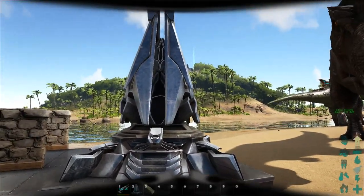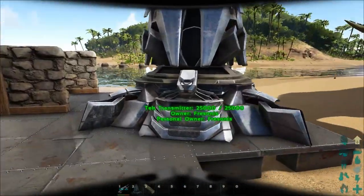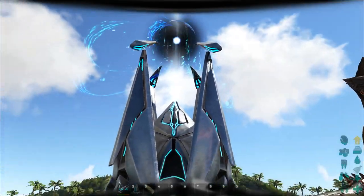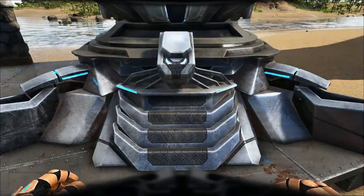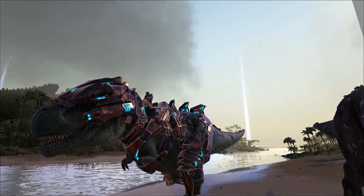The tech transmitter is like a small personal version of the obelisk. You can turn it on without needing element, and you can use it to transmit items, survivors, and creatures to other arks. So that's pretty awesome.